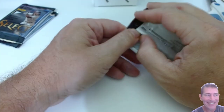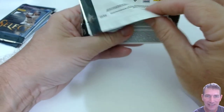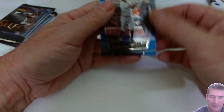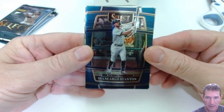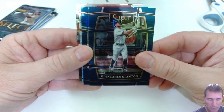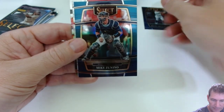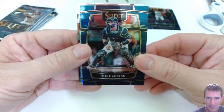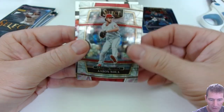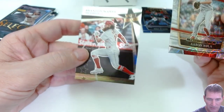Hopefully it's hot. Basically the same rookies that are in everything else so far - no new entries at this point in the season. Right here we got a Giancarlo Stanton - these are retail blue. And here we got a Mike Zunino.